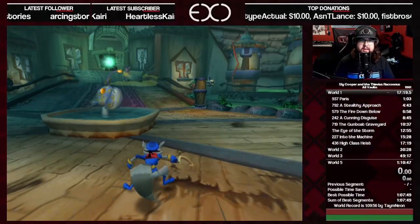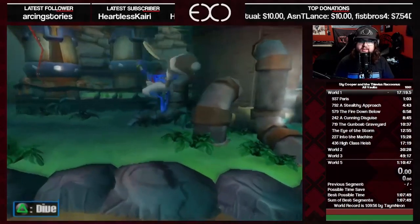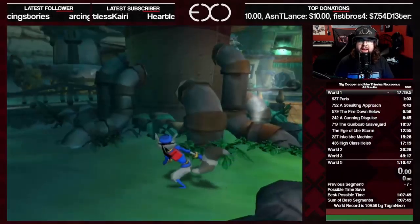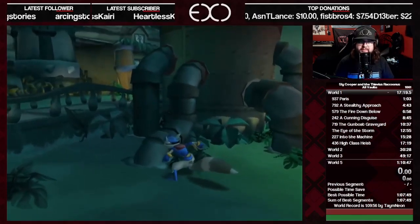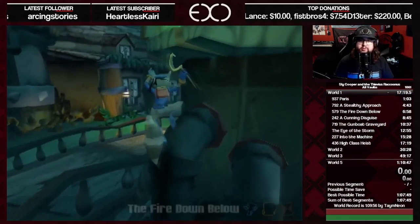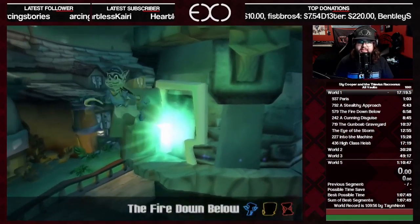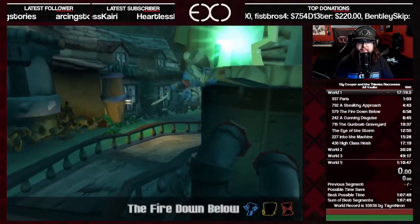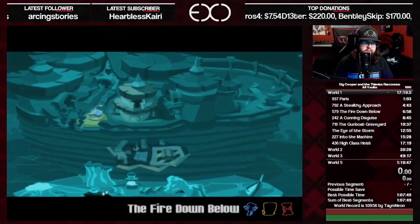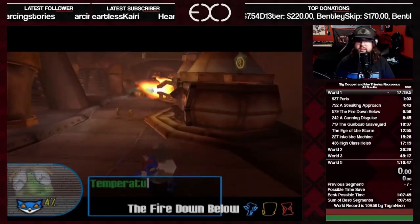After exiting ASA, you'll spawn in the hub world. I'd recommend pressing your triggers to confirm you have the dive ability and didn't miss the vault. The pipes here can be a bit finicky — we use them to jump up to Fire Down Below. When you land on the top pipe, I recommend jumping a bit higher with an arched jump; it's easier than jumping straight from below. When you get up, use dive to jump into the level and get used to using your Master Thief abilities.